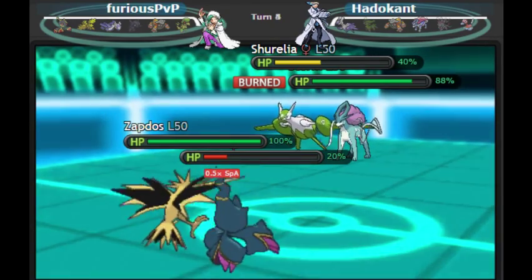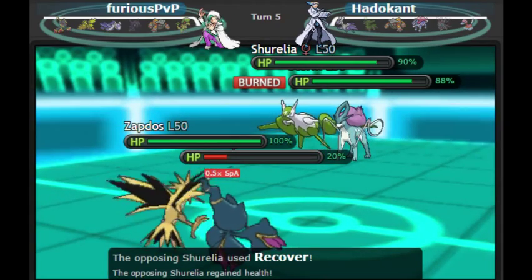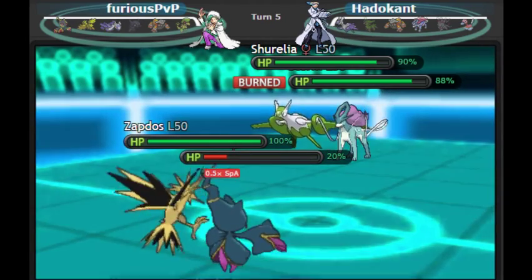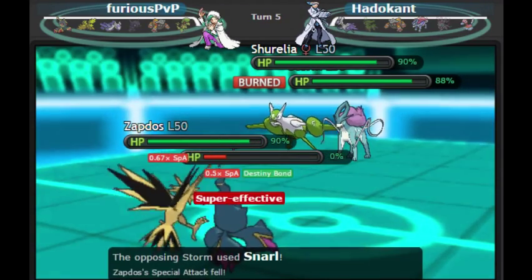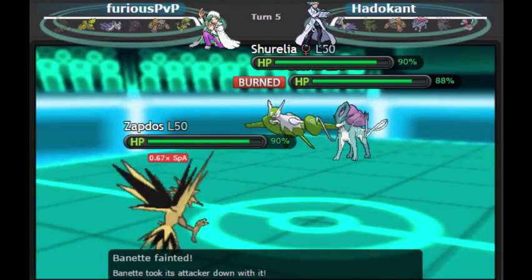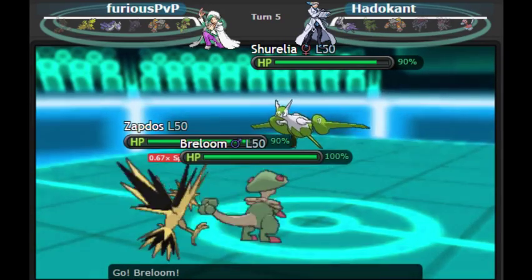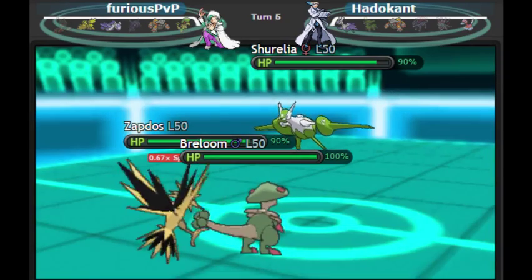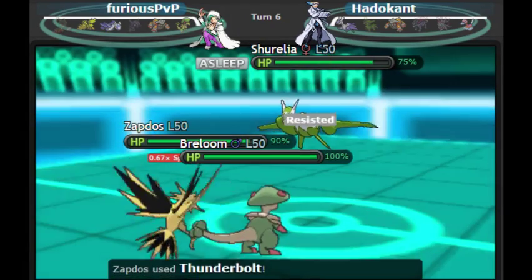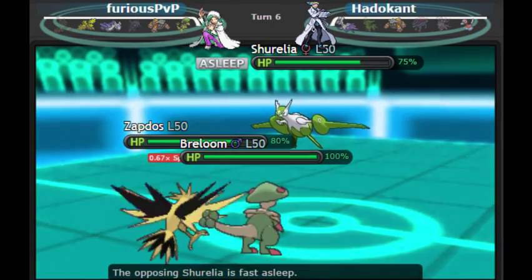I decide to bring in Latios to try and check the Suicune. I'm going to go for Destiny Bond — I would love to take out any of these Pokemon. Unfortunately Latias goes for a cover play this turn, which is a great option. I also go for Tailwind with my Zapdos, so no matter what I'm going to have speed control. Suicune then goes for Snarl again and picks up the KO on my Banette. I'll trade Banette for Suicune — even though I have Latios, it's at minus one Special Attack, so Suicune is still really threatening. I'm really happy I took it out. Now we have two versus one against their Latios.